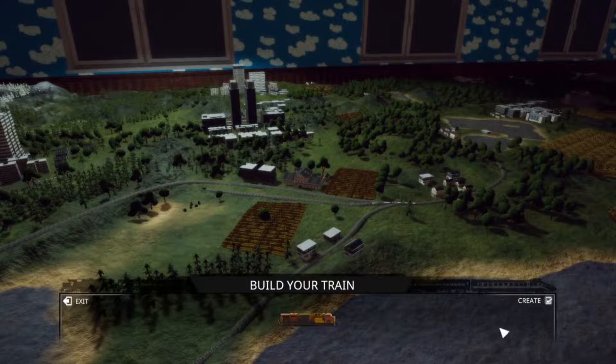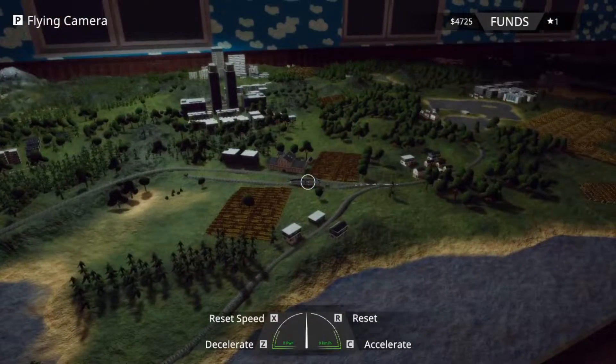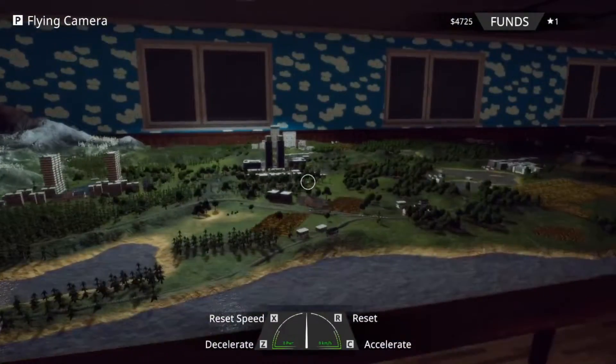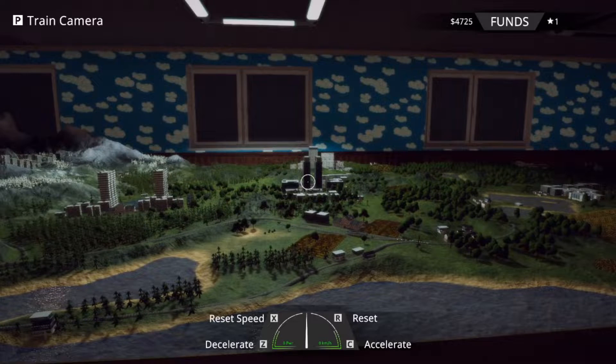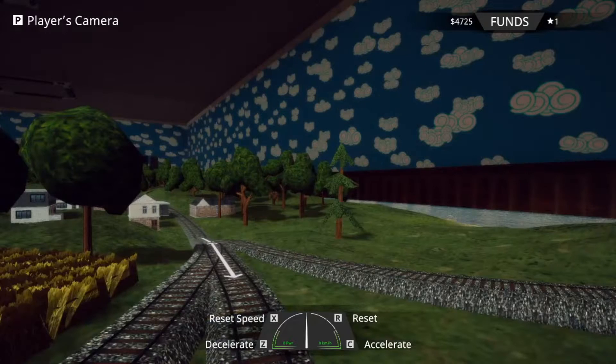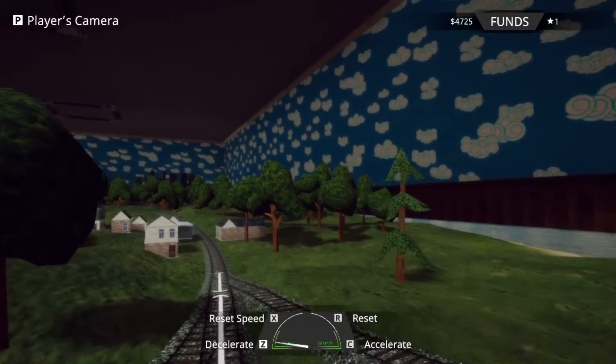You press Create and boom — you have a train! That is pretty freaking cool. Another thing: press P one time and a flying camera comes up. Press P again and another setting appears — train camera. With the train camera you can literally accelerate and decelerate.